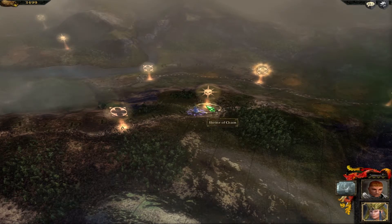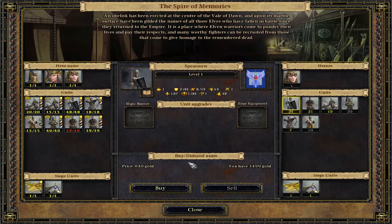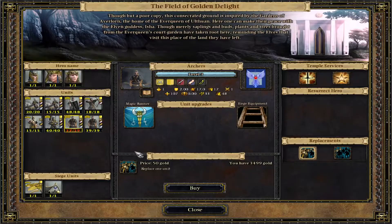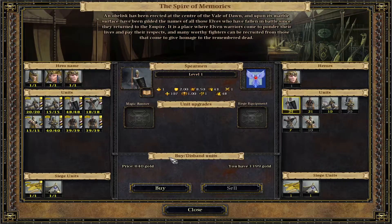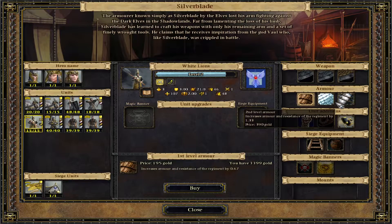It didn't even give me the message like 'okay, you have to switch this stuff on.' That's okay. Enter the barracks. So we didn't heal up all our archers apparently, which is not too bad — it's only two of them anyway. I want to go to the armory and then buy the rest of the upgrades for the white lions.